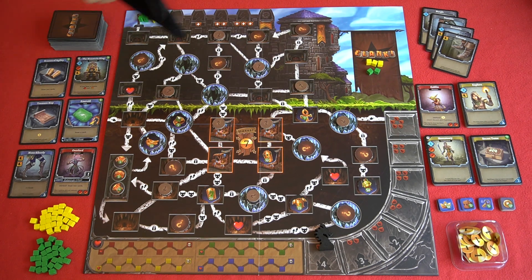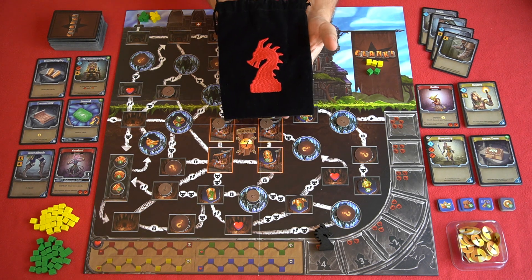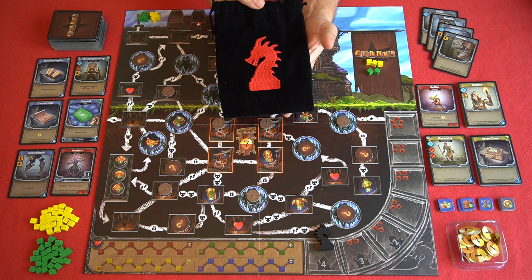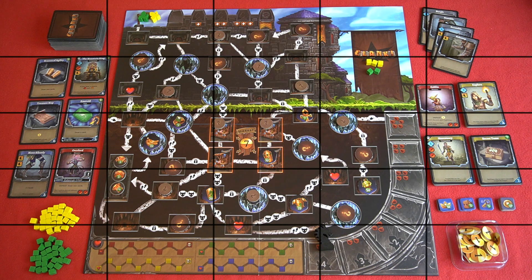You'll also need this opaque bag that comes with the 24 black dragon cubes, which will be drawn to represent the dragon attacking throughout the game. Once that's all done, you're good to go.